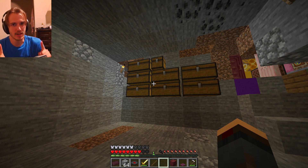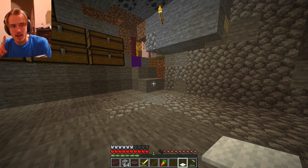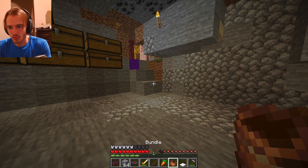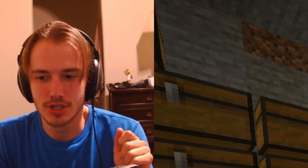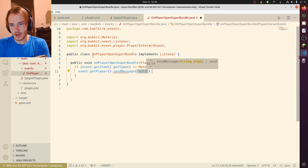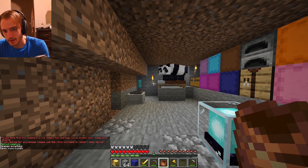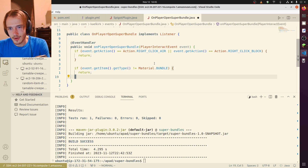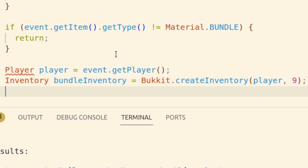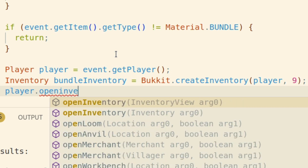What I want to add is an infinite inventory. What if we made bundles, and then whenever you right-click with the bundle, it's gonna open a GUI. We already know it's a player in an active event — open super bundle, right-click, boom. So we want to open a GUI, creating an inventory with nine slots and then getting the player to open that inventory.